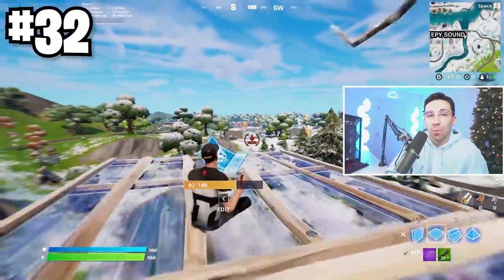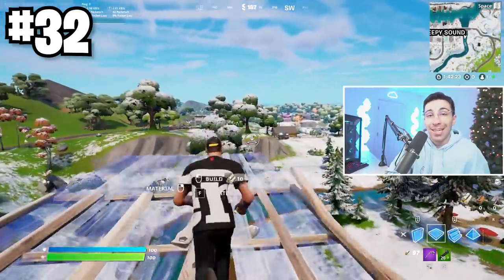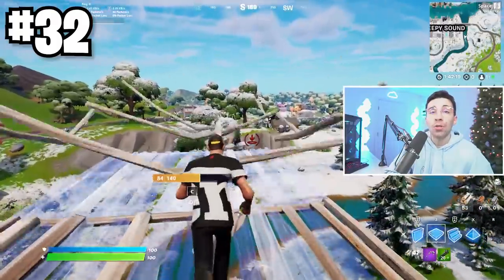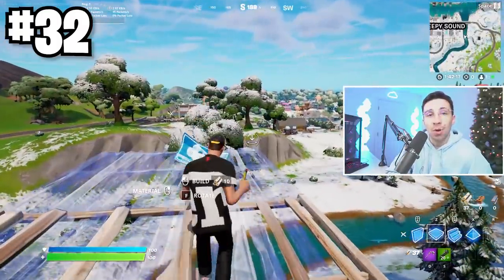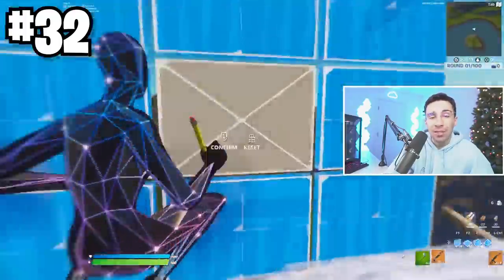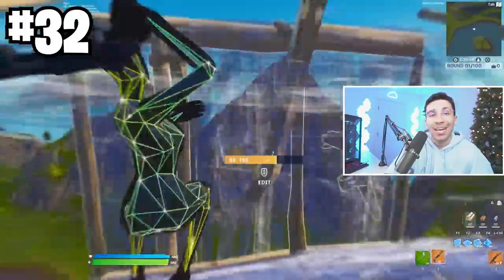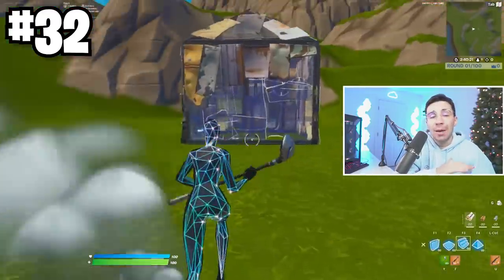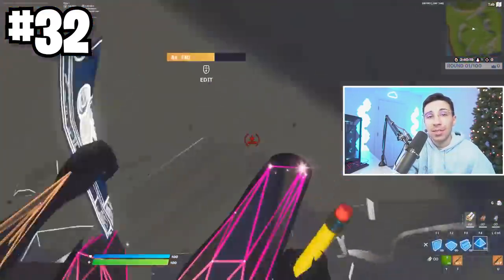Sliding will take some getting used to, but one thing you need to be aware about is learning how to cancel your slide. You can jump out of sliding by hitting your jump button, or you could just crouch up and it will stop the whole animation. If you're struggling with peace controlling, you need to be very good at getting out of sliding by pressing crouch. Or if you move backwards at any point while sliding, it will instantly bring you to a stop.